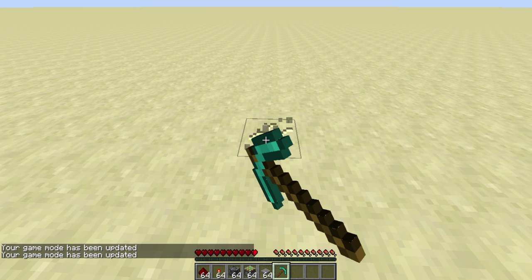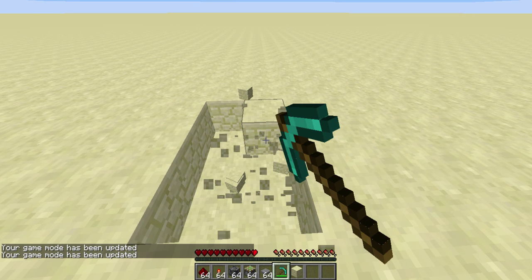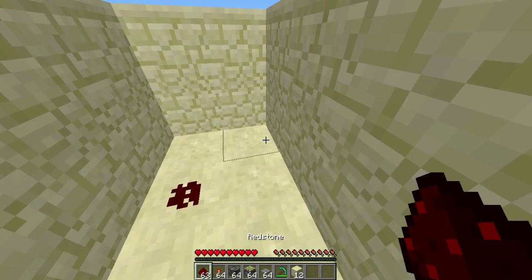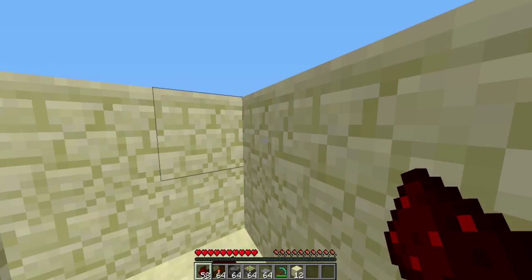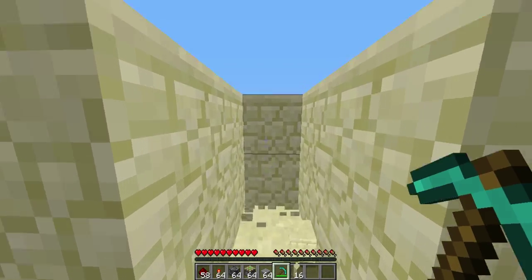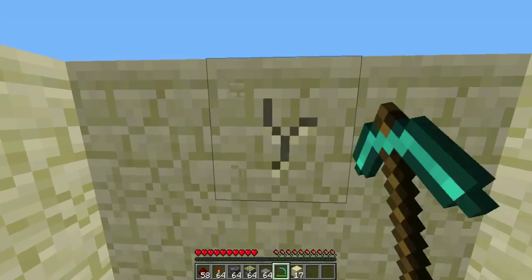What you do is you place redstone in between here. I also watched tutorials to make this video. So what you do is you mine two out and then you get this one like that. And then for this here you mine two out and mine this one up here. And that's my tutorial. Pause if you need to.